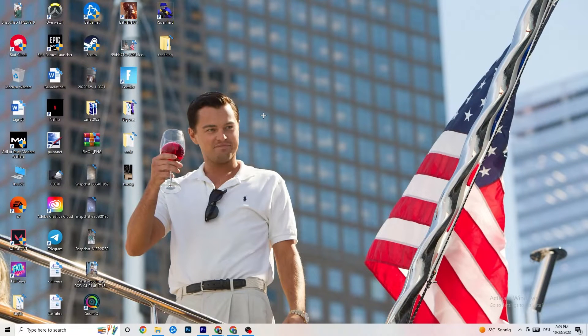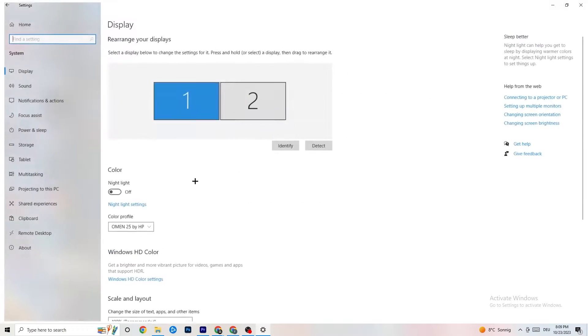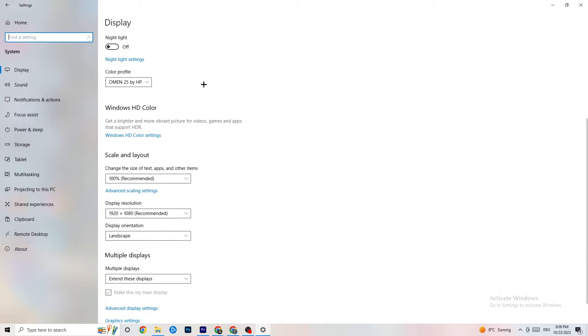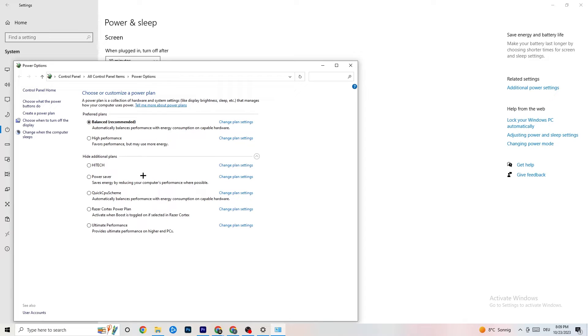Navigate to Windows Settings and click on System. Identify your main monitor, then change the scale to 100% as recommended. Set the display resolution to match your in-game resolution to reduce crashing issues. Then click on Power & Sleep, go to Additional Power Settings, and try either Balanced or High Performance — test which works better for your system.